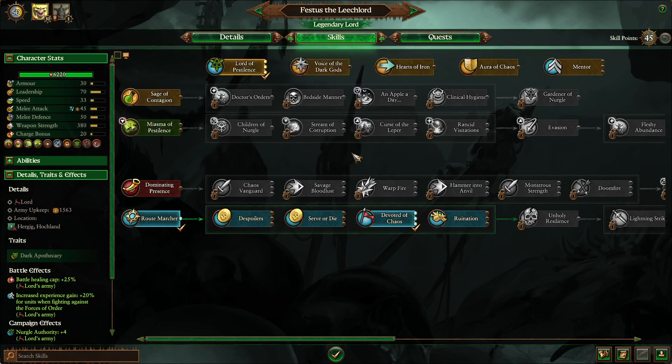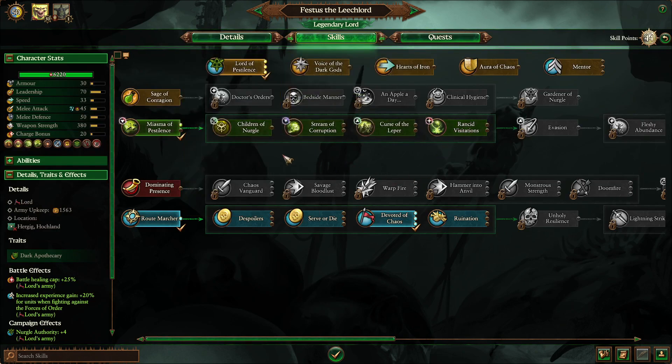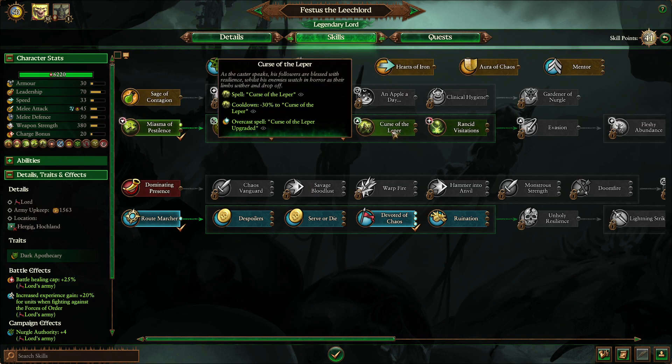After that I do like to go down his magic line first, just because he's a really good spellcaster due to his healing abilities for his army specifically. So I do like to grab Stream of Corruption, Children of Nurgle, and Curse of the Leopard.